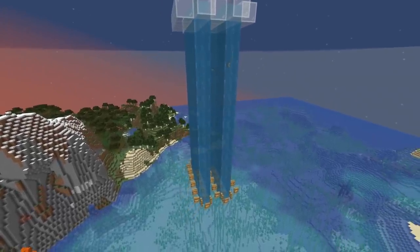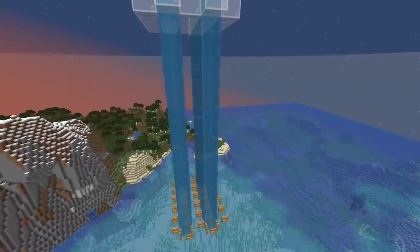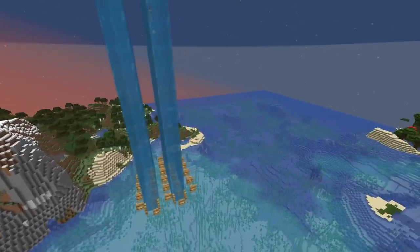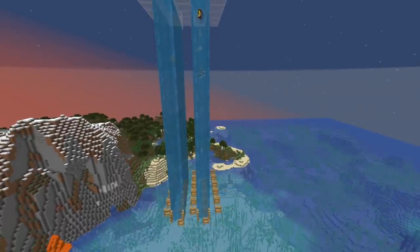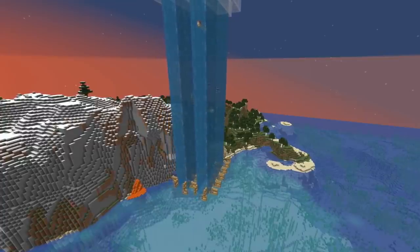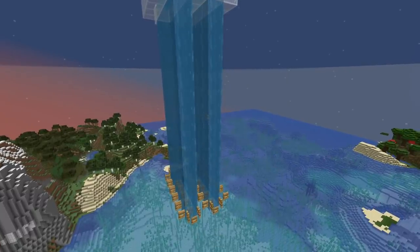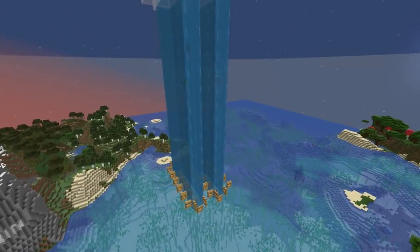Now it's time to look into some actual farm designs. What we used in 1.14 in the beginning was a simple fish farm where fish spawn in water columns and sooner or later swim out and fall down the side. But it seems like this doesn't happen anymore — it's really too infrequent. We're also limited by the fish mob cap which is only 20, so a farm like this would be way too slow. We need something where the fish are killed much quicker.